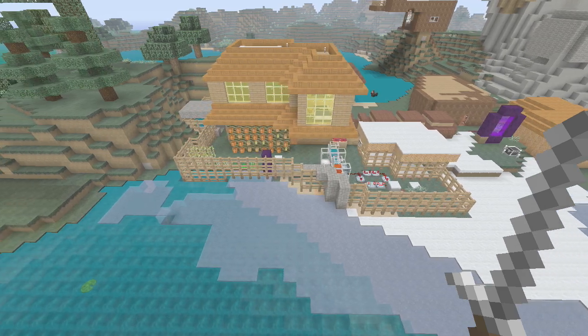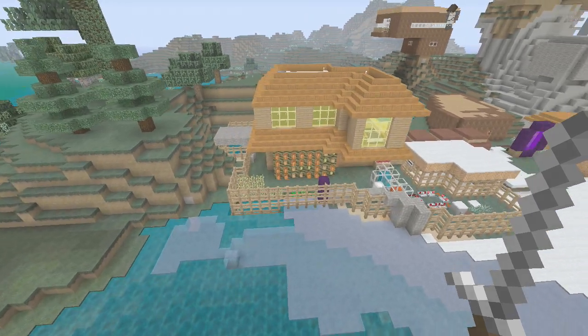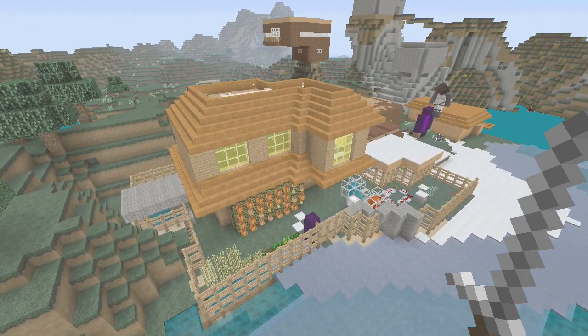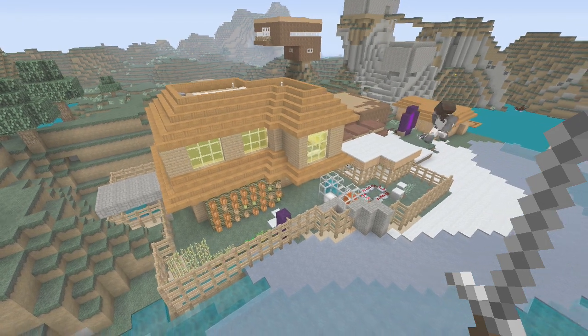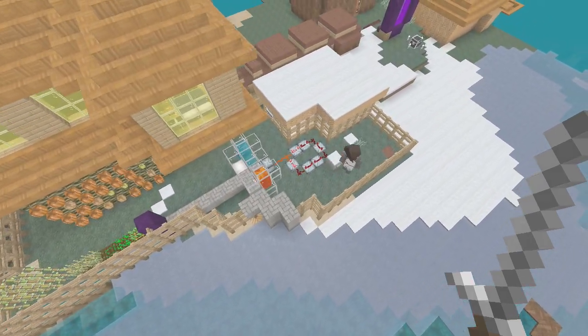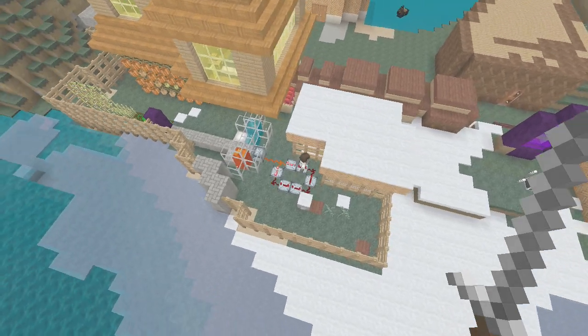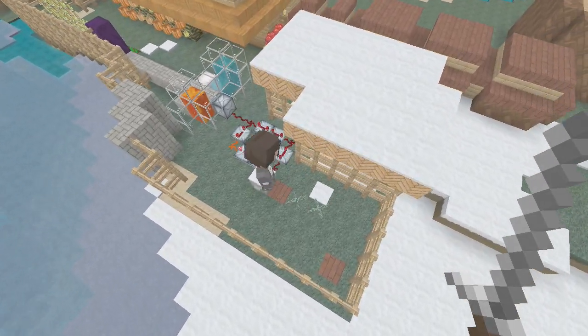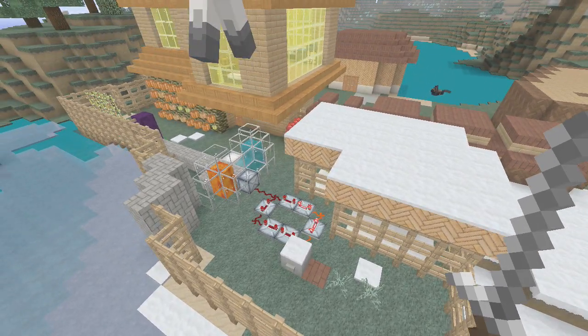This is my house. It's three stories — I count the top three. I have a miniature farm in the back, a stone machine, and a place where I have a snowman. And it's covered with snow.